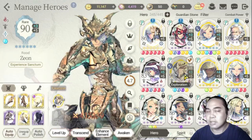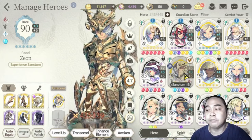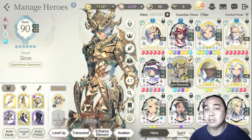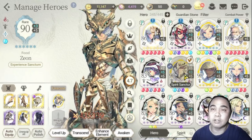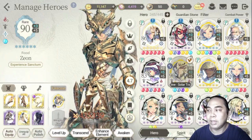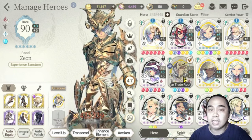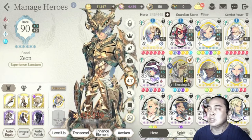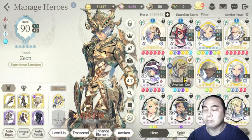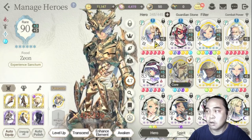I got Zeon from the first String of Creation I went through, because I didn't have access to the First Guardians — my free-to-play account was created after my main account, so I missed that period. Fortunately I got Zeon early, and I also got Baelish with him at that time. I'm no longer summoning on that string, but Zeon kept me competitive in PvP and gave me a lot of firepower before the current main five heroes came out.